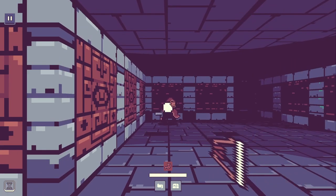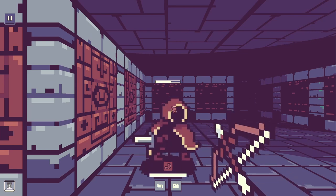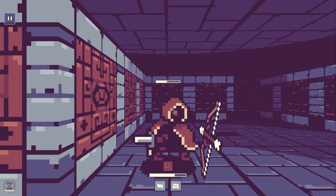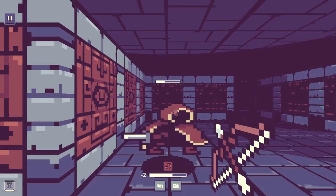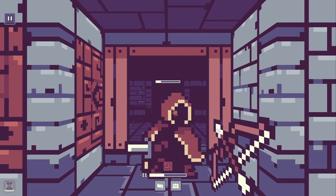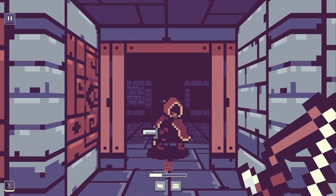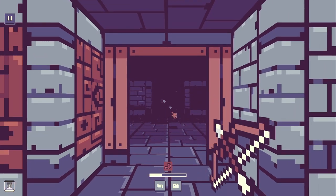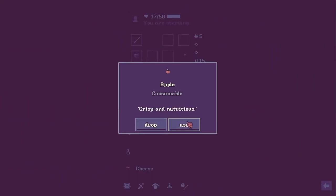Did I knock him into the next room? There's no point in trying to back up. Wow, I knocked him back and he was able to move back in the same turn — that seems unreasonable.